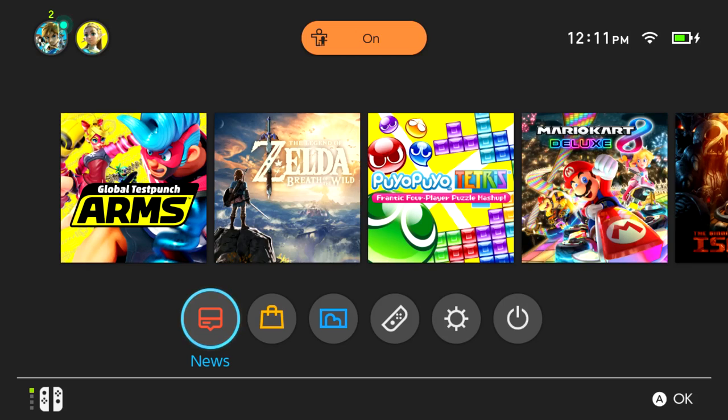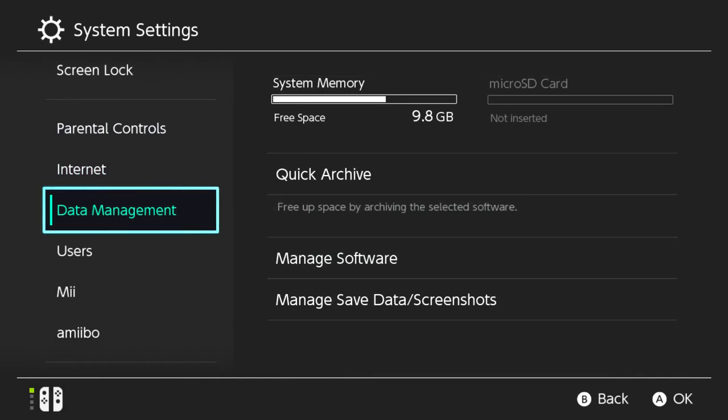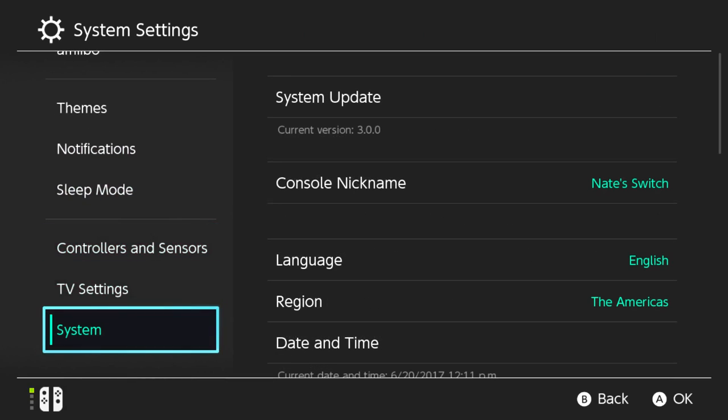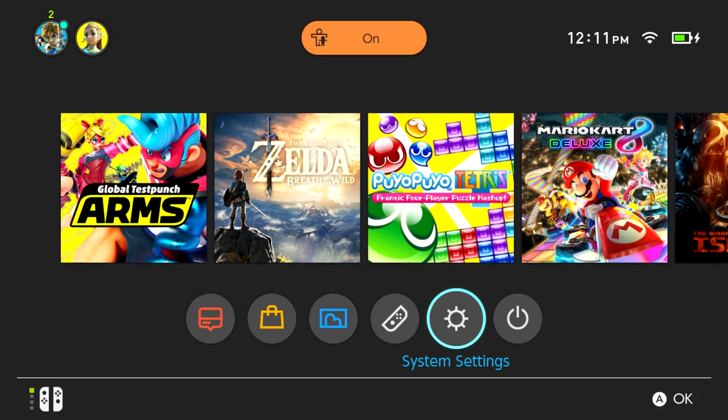Hey everyone, today we are going to explore the Switch 3.0 updates. To prove I have it, go into system settings, down to system, and you'll see I currently have version 3.0. Let's go through some of the stuff they claim here.